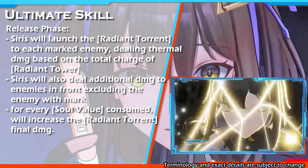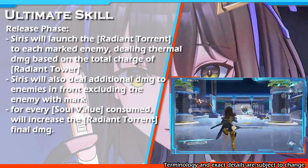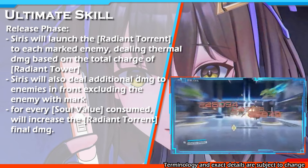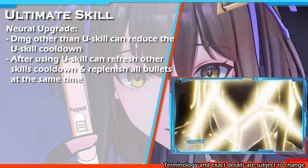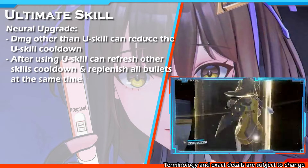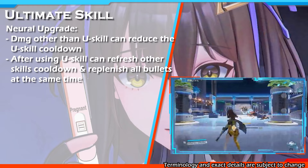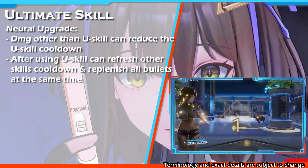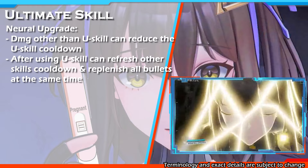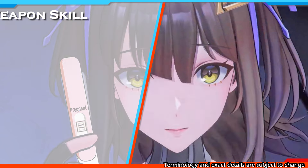After finishing the charge, she will launch Radiant Torrent to each marked enemy, dealing thermal damage. Siris will also deal additional thermal damage to enemies in front, excluding the marked enemies. Her ultimate skill neural upgrade is: damage from all her skills can reduce the ultimate skill cooldown — so her DEO skill, standard skill, and support skill damage can all reduce the ultimate cooldown. The second upgrade is: after using her ultimate skill, her other skill cooldowns reset and all her shotgun bullets are replenished at the same time.